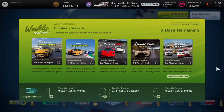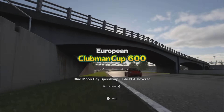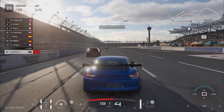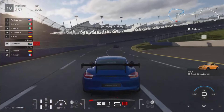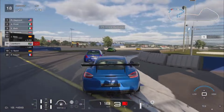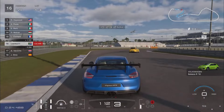The first event is a European Clubman Cup around Blue Moon Bay on the infield layout reverse. It's four laps starting from 20th position, requiring a road car from any European country. I jumped into my Porsche Cayman GT4 and knocked this event out of the park. I did try it in a Mercedes-Benz AMG GTR detuned to 600 performance points but absolutely struggled until I switched to the Cayman, which made it a piece of cake.